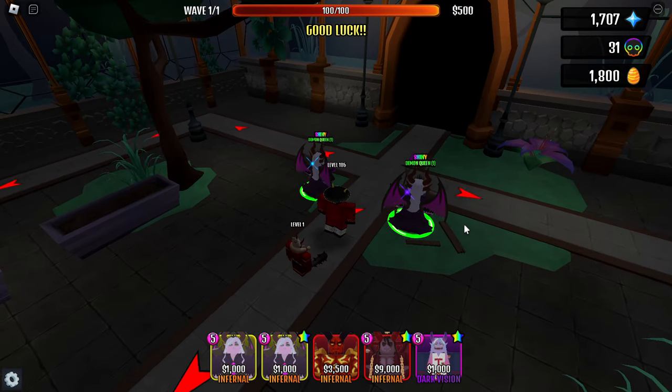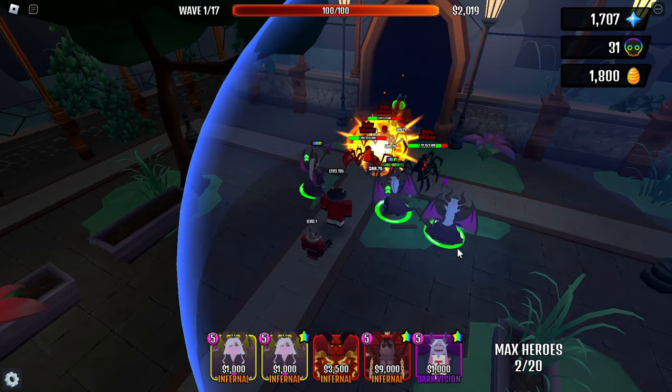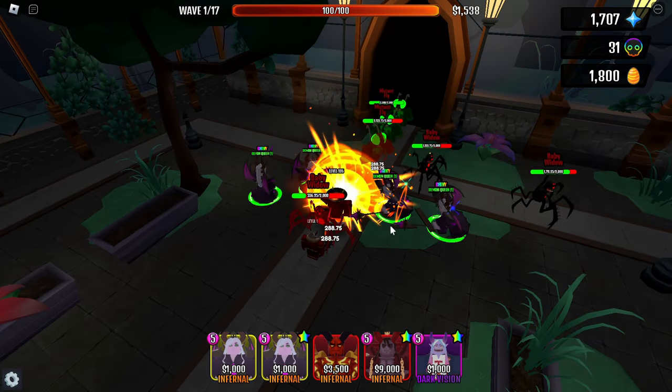In this update, we got 10 new Easter Towers. 7 of them you can get for beating story mode, 2 of them you can buy for new currency, and 1 tower you can buy for Robux.